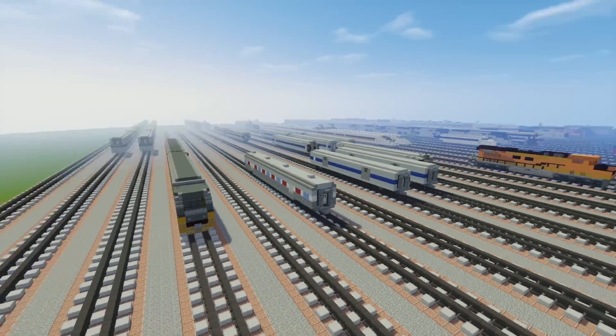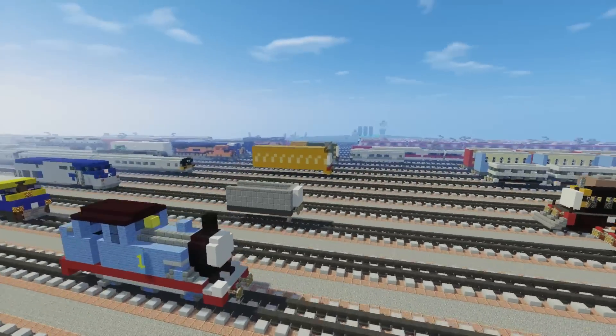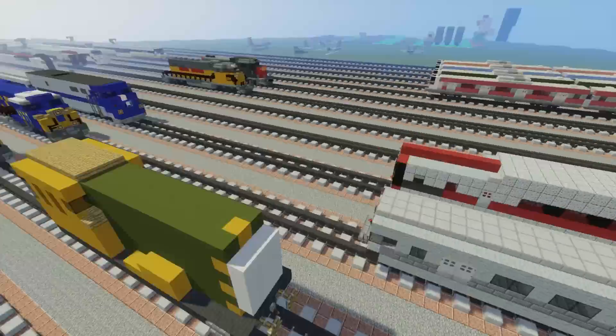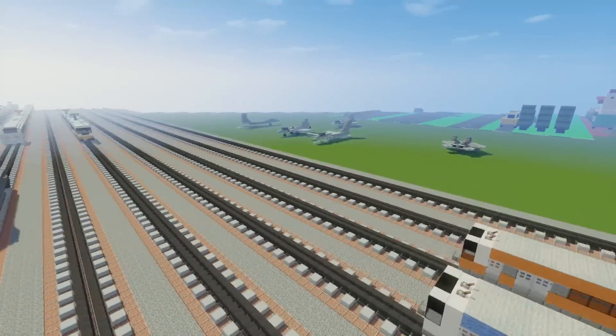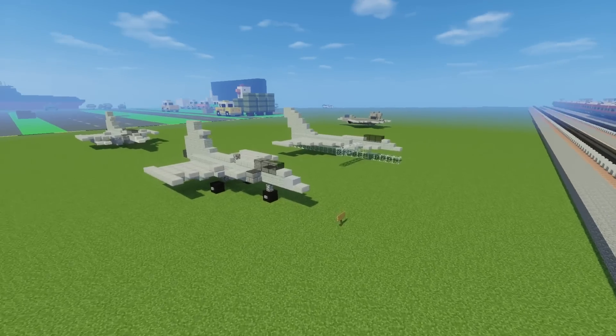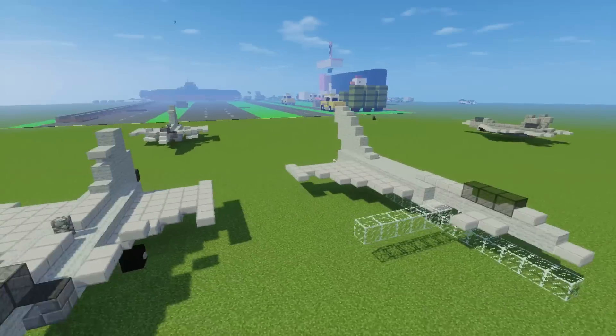Here's the train yard — it's actually the newest part of the developmental facility. We have a lot of trains, and trains that aren't even complete. And over here there's a lot more other stuff, like here's Gripen which is a Swedish fighter jet. And over here I was working on Eurofighter but I stopped working on it a while ago.